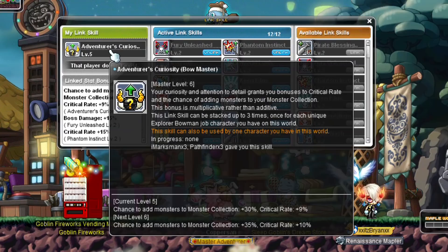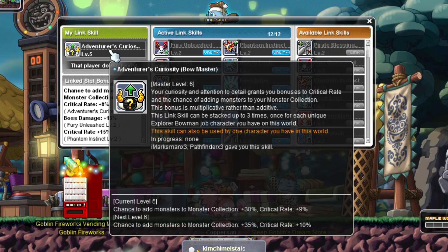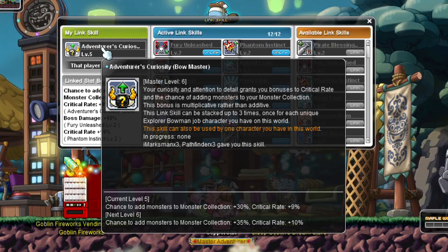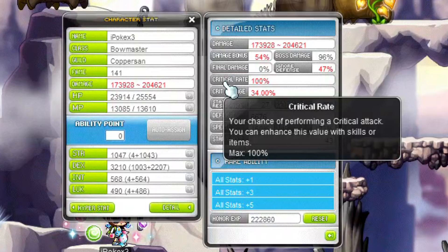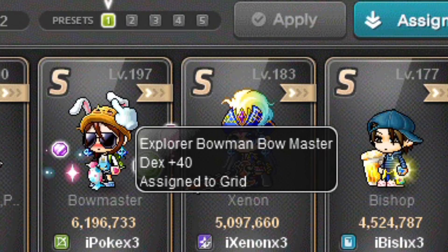Bowmaster's link skill is the same as Pathfinder's and Marksman's. It can be stacked and has a max level of 2 per stack, so a total of 6 levels. At max level this link skill increases the chance to add a monster to monster collection by 35% and increases your critical rate by 10%. This is useful for all classes that can't reach 100% crit rate on their own, and especially for 5th job archers who have the critical reinforce skill. Bowmaster's Legion effect increases DEX, only useful for classes that use DEX as their main stat.